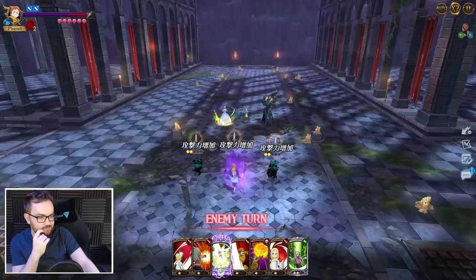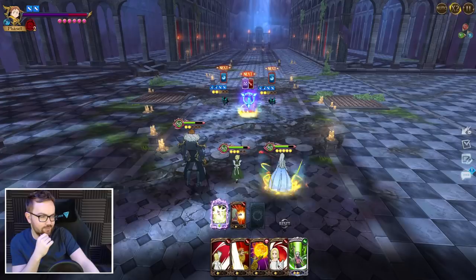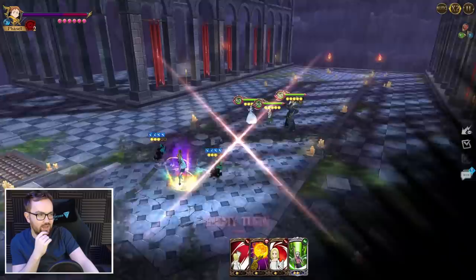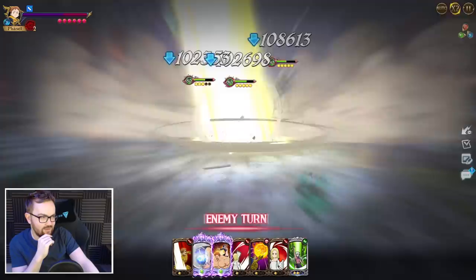We're gonna have to tank the ultimate here, so let's remove the buff and then slam King with Escanor. We'll see if we can also draw an additional Cruel Sun card, because then we can use it to remove the attack buffs from King — if those get too high that's where you start having real problems in this fight. With Elaine's ult also removing buffs, she's just like built for this fight.